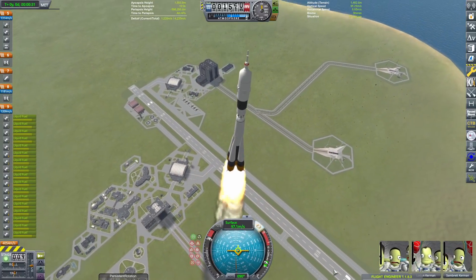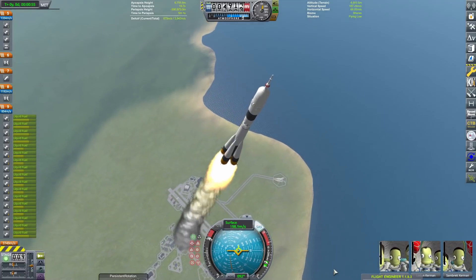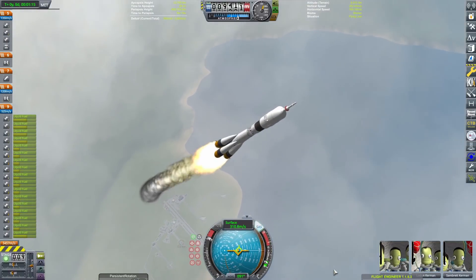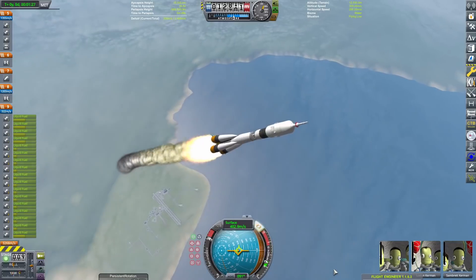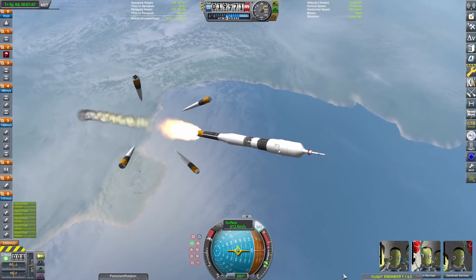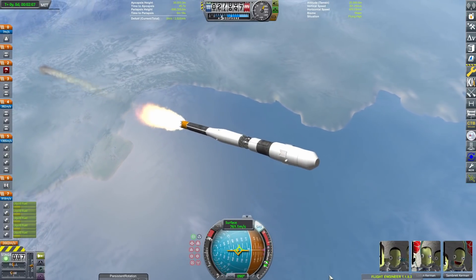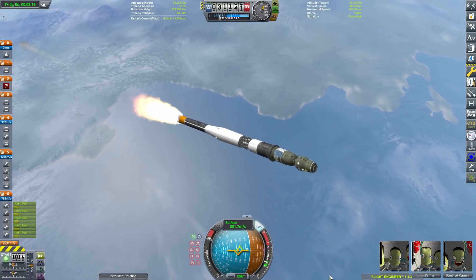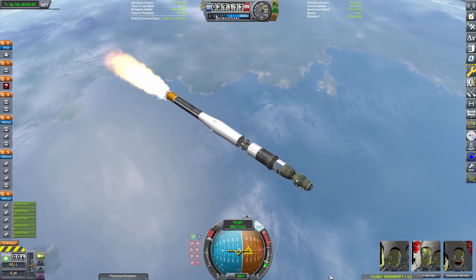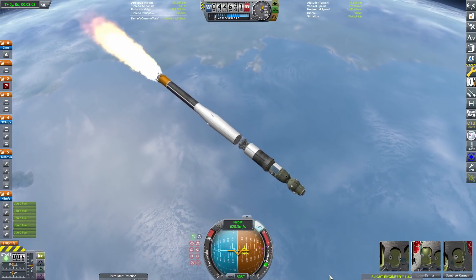Soyuz is obviously the most commonly visited craft of the ISS. It's the craft that visited the ISS the most. It brought a lot of crew, especially from 2011 until 2020 when America didn't have any sort of launch ability because of the Space Shuttle's retirement. It's a very reliable rocket. The bottom stage is the R-7, the original Soviet ICBM, which is kind of ironic because America was paying for astronauts to ride on top of Soviet ICBMs. I bet that's not what they thought would happen in the 50s.